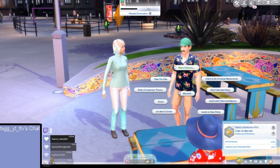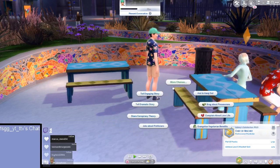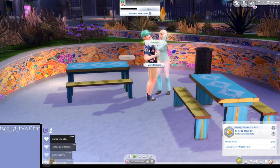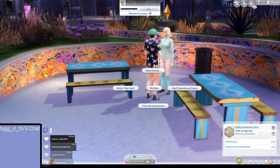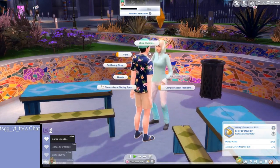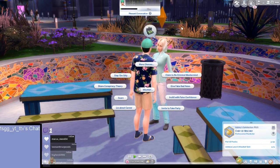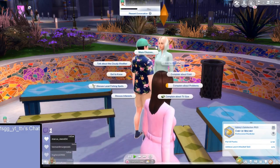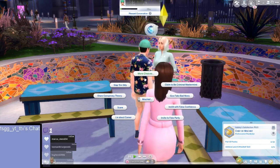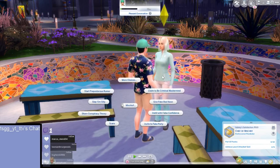A prank just happened — basically you just pick anything from the interaction menu. That makes sense. We'll lie about career. Maybe say 'what's the due date?' — that'd be funny. We invited him to a fake party — kind of bad for this guy, showing up somewhere random.